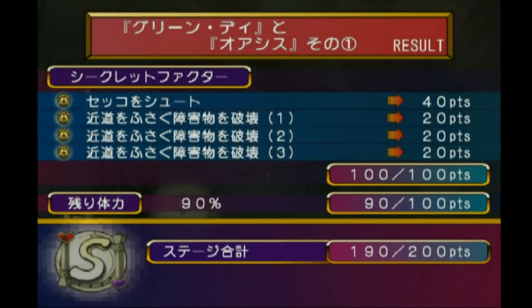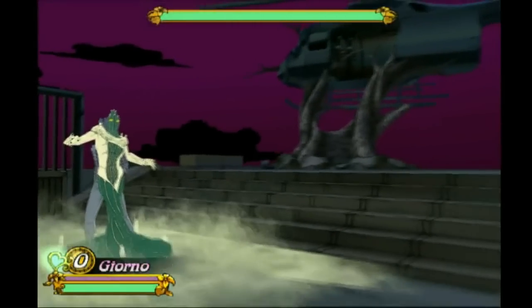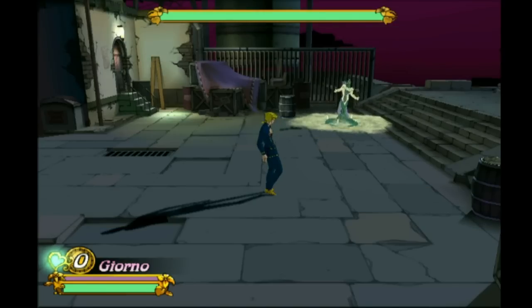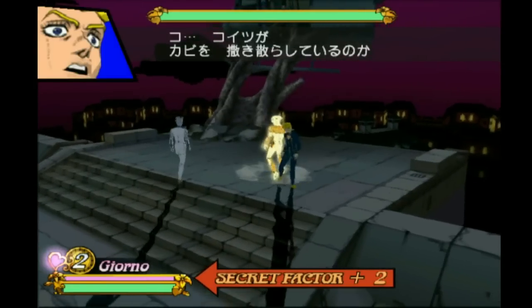We're going to move on to the only fun part when we get to fight Cioccolata - I think is his name - but with Giorno, which is a much more straightforward fight. It's so much better and god damn is this such a more fun combat scenario. I don't know why I'm taking so long to start up this match.